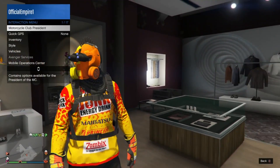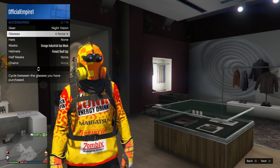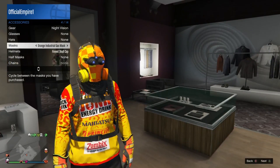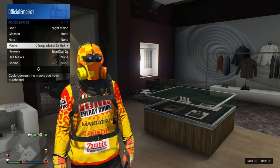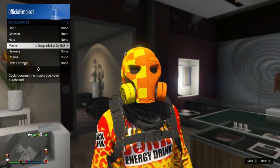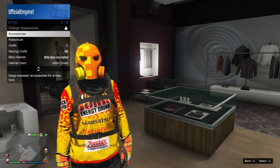I'll be showing you the mask I have on. For video purposes I always have all the masks in the game, but you can go down to the mask shop. You're going to be selecting the orange industrial gas mask — this thing is dope. I hadn't seen anybody actually incorporate this into an outfit, so I found one that works with it. It's really, really dope.